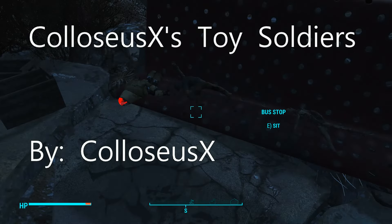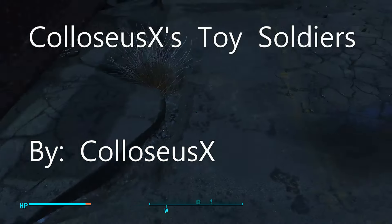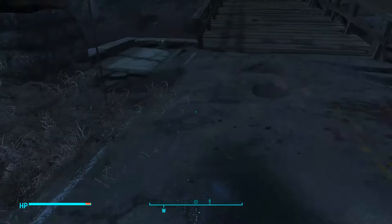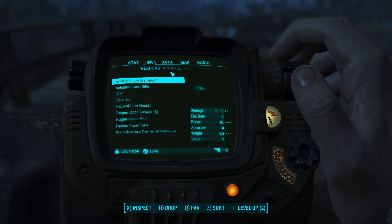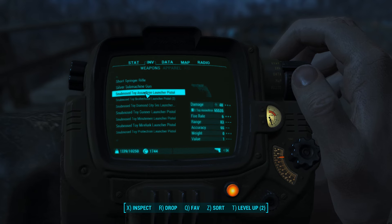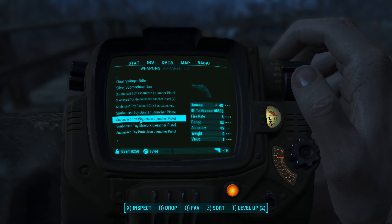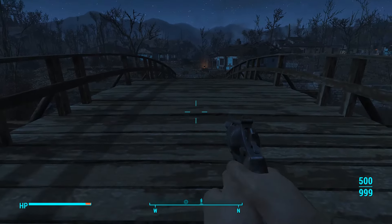The first mod we have up here is Colossals X's Toy Soldiers by Colossus X. What you want to do is just go over to that bench, pick up all the items sitting on the bench and in the buckets — don't worry, they don't weigh anything. Then go to your weapon category and you will see all these weapons where you can spawn Minutemen, Raiders, and all kinds of fun things.